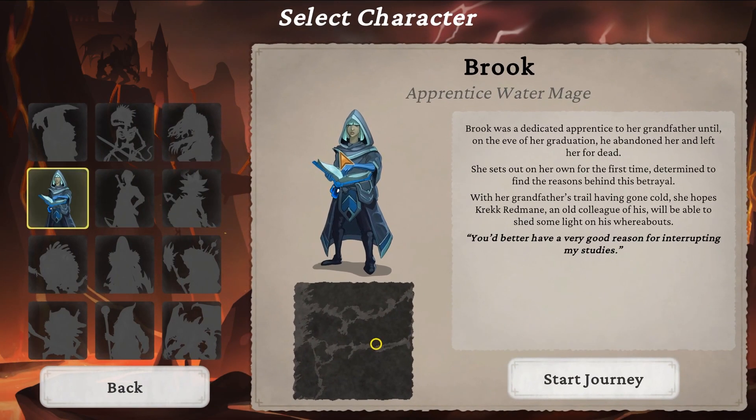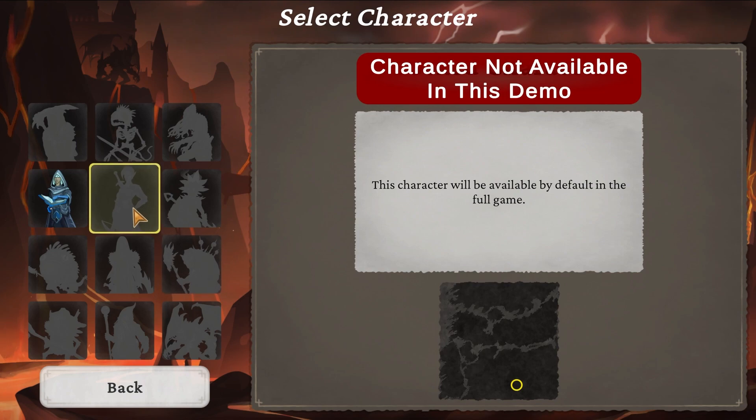We have Brooke, the water mage. Brooke was a dedicated apprentice to her grandfather until, on the eve of her graduation, he abandoned her and left her for dead. She set out of her town for the first time, determined to find the reasons behind this betrayal. With her grandfather's trail having gone cold, she hopes Krek Redmayne, an old colleague, will be able to shed some light on his whereabouts. It looks like she's the only one available right now, so we'll have to unlock the others.